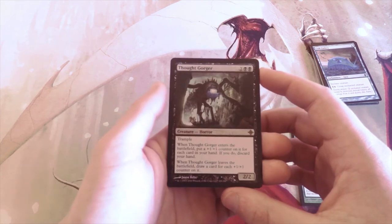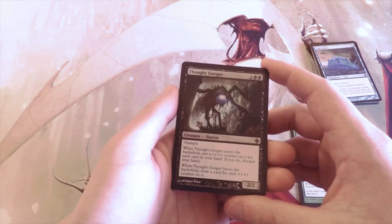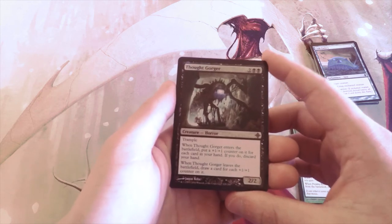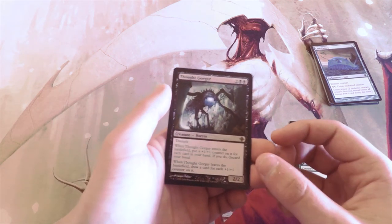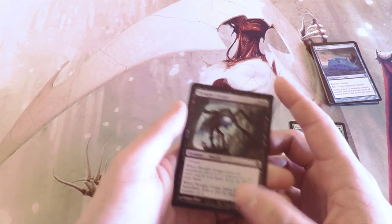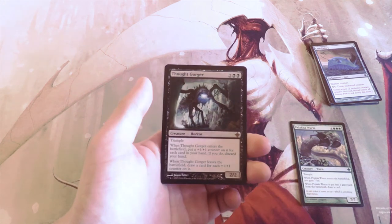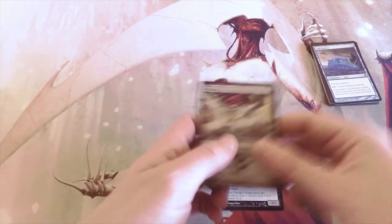Our rare is Thought Gorger — two and two black for a 2/2 horror with trample. When it enters the battlefield, put a +1/+1 counter on it for each card in your hand, then discard your hand. When it leaves the battlefield, draw a card for each counter on it. It's interesting and could get you out of some situations, but I'd worry about exile or enchantment-based removal that doesn't kill it outright.